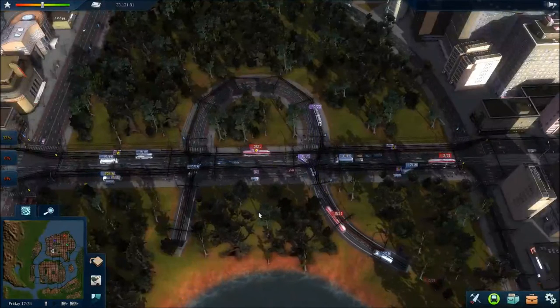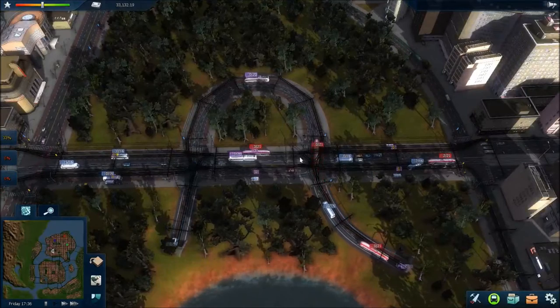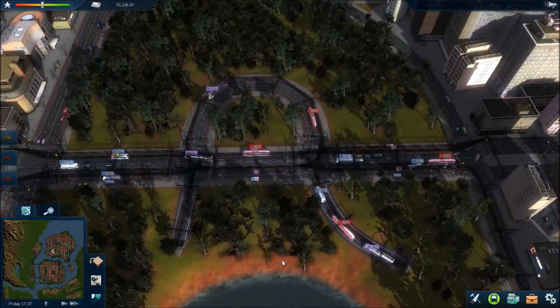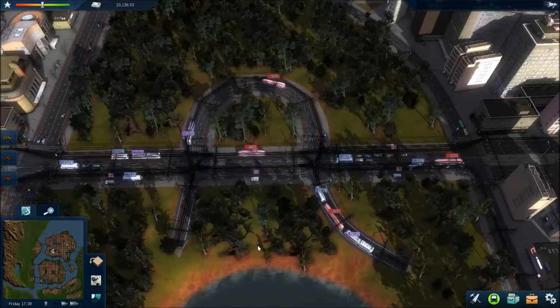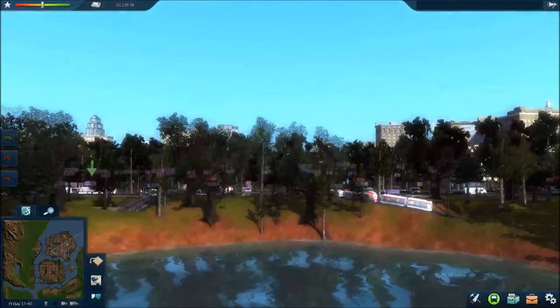Hey guys, my Jefferies here, and welcome to episode 8 of Cities of Motion 2. As you can see down here, there's actually quite a nice little queue of vehicles wanting to leave the depot road, which is good and bad. Good in that they're busy, bad in that there is a queue.